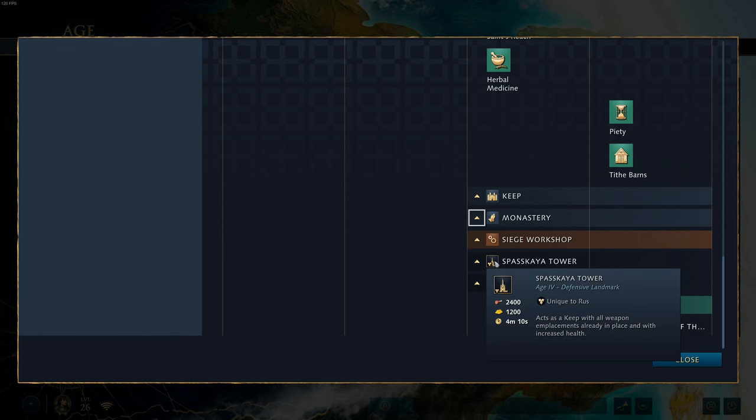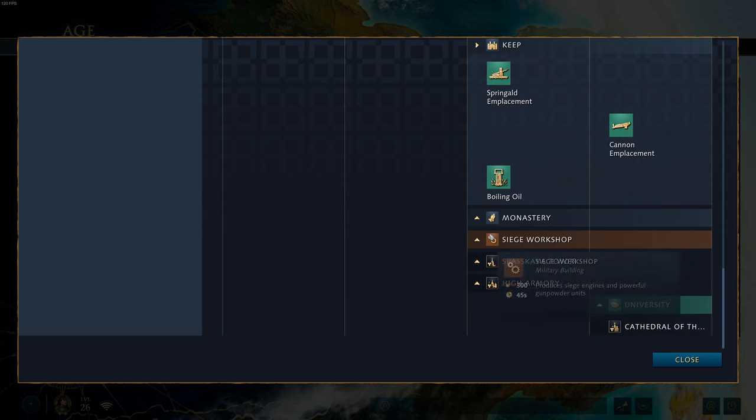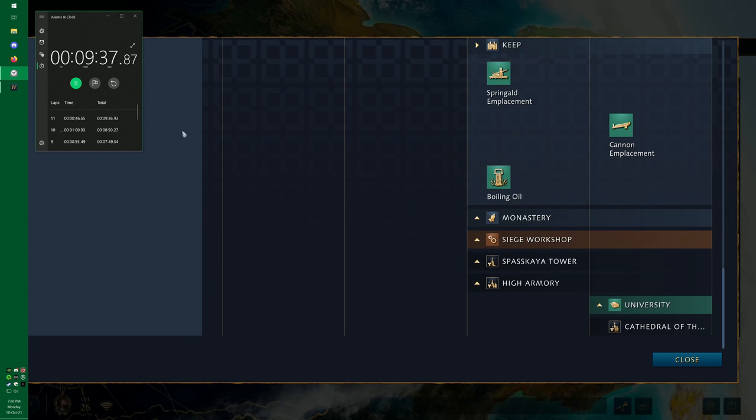Spaskaya Tower is the fourth age Rus landmark. It acts as a keep with all emplacements already in place — cannon emplacement, sprinkled emplacement — and with increased health. Personally, I'm not too big a fan of this one. It's still nowhere near as strong as some of the other Age 4 defensive landmarks we see, like the French Red Palace. The increased health just means it stays alive a little bit longer against trebuchets, but it still doesn't hit the mark as much as I'd like.